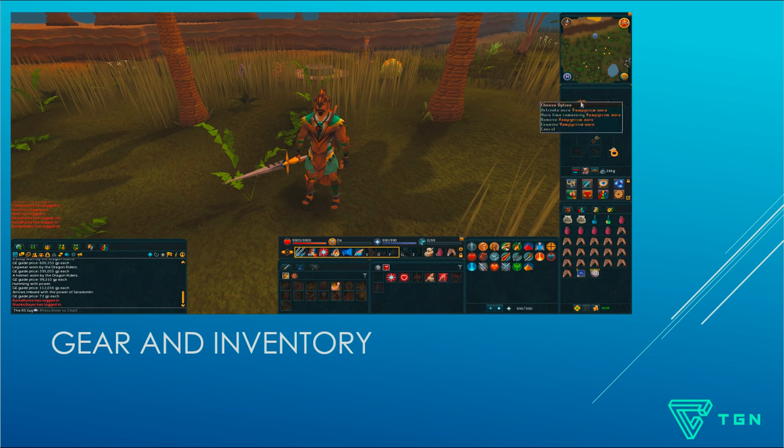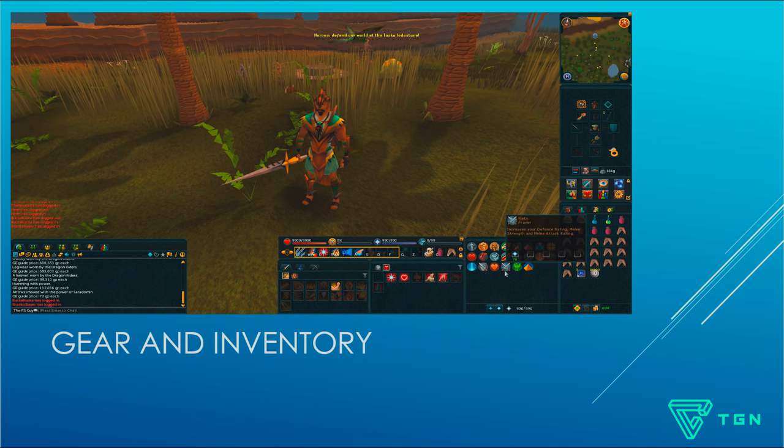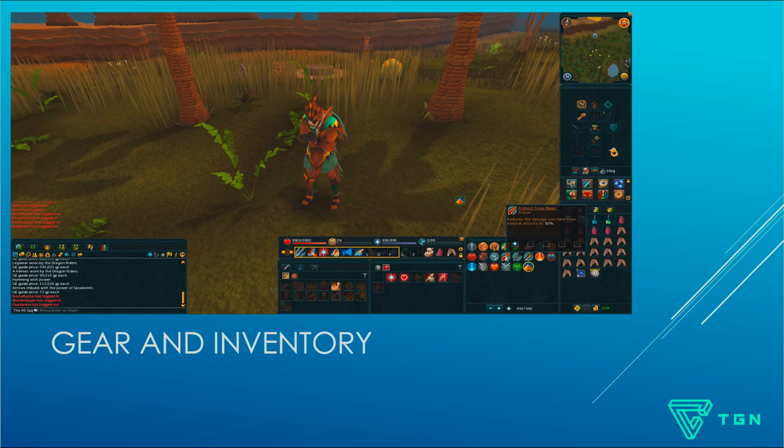In terms of auras, you're going to want Vampirism or Penance — those are the go-to's. The great thing about Dragonrider is it has a ton of prayer bonus, so hopefully you won't be running out of prayer. Obviously you can make upgrades and downgrades accordingly. For prayers, you're going to want to pray the best prayers you can. I'm assuming you don't have 95 Prayer for the ancient curses, so I'm going to be using Augury, Protect from Item, and Protect from Magic.